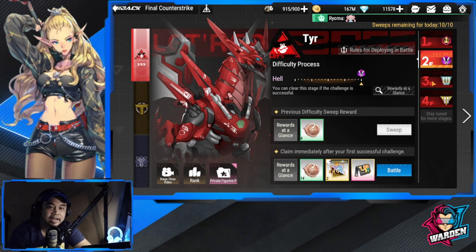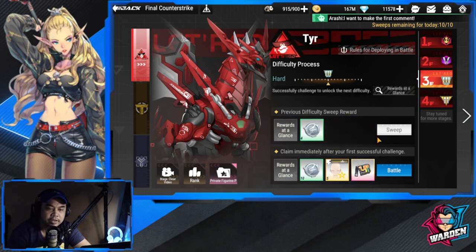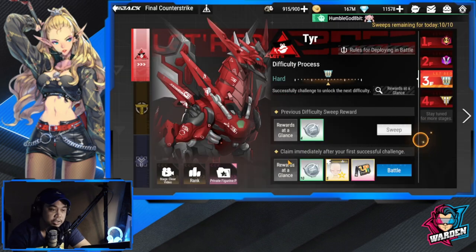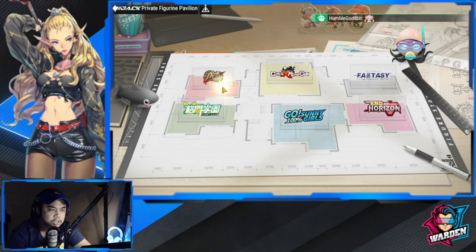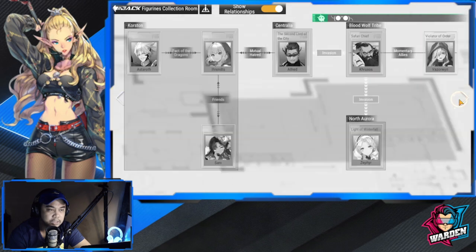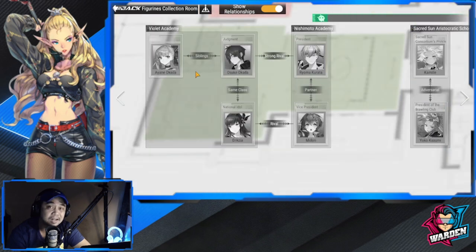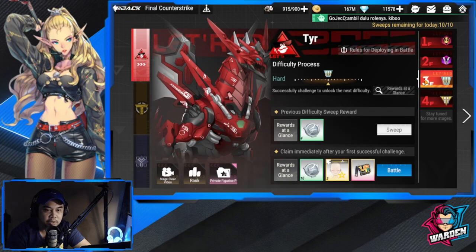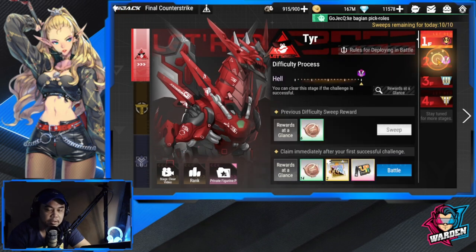What you do is clear the furthest stage that you can with the lineup you have. Try to clear it because the rewards here — the Counterweight Silver Coin — will be used in the Private Figure Collection. So far there are no stocks yet for the Pavilion Collection; my guess is it will be refreshed by tomorrow. These are probably additional stat bonuses or skills — we'll find out once it drops.